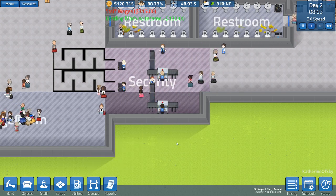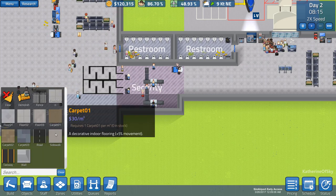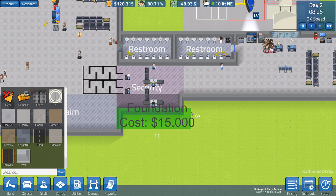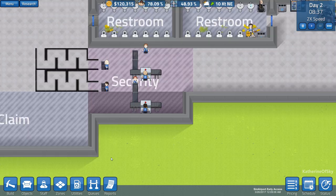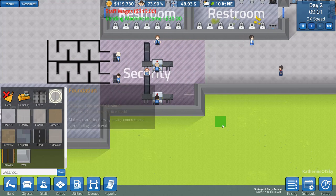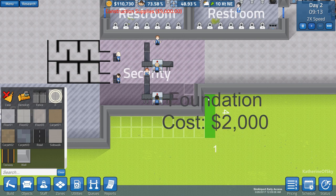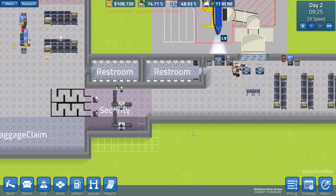I want to make an exit area because it annoys me that they go back through security — I think it's kind of silly. So I'm going to build a foundation here — basically just a one-tile-wide walkway where they can get through. Let me build a wall here. They can have one square to get through there, and we'll build a wall and this will be our pathway. Let's build the foundation and get our constructors to make that.